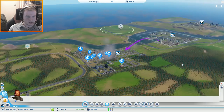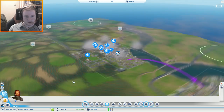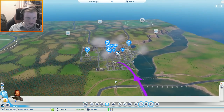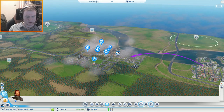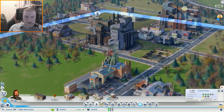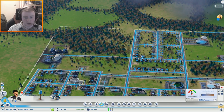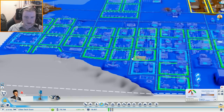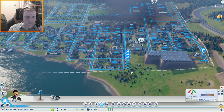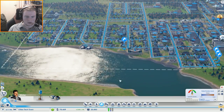People in this region are catching a boat to get here because there's no other way they can travel — there's no road connecting them. It definitely doesn't go around — nope, it does not. We've got another water shortage. Let's go back and pop another water pump in. We could put a water tower in but this is working for now.